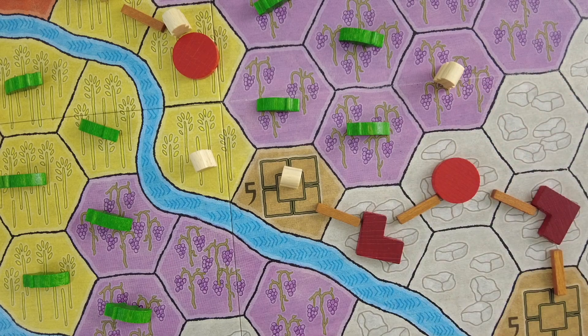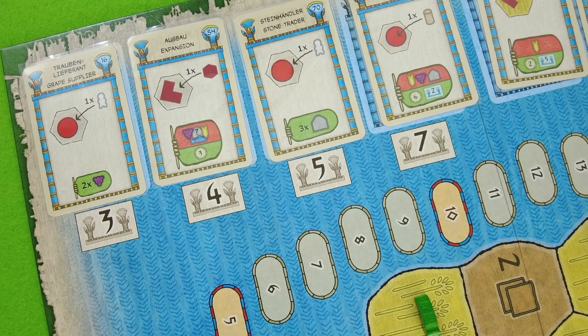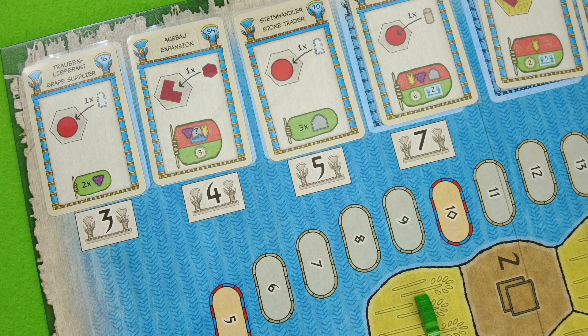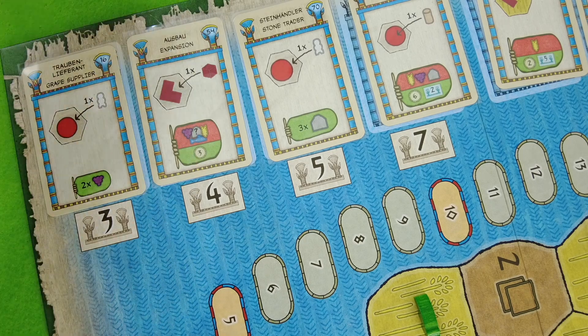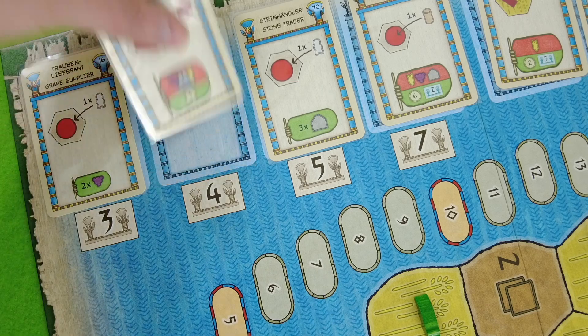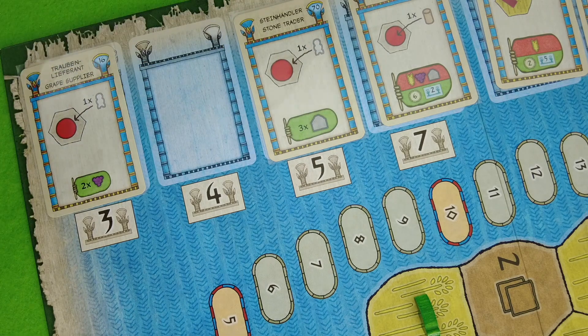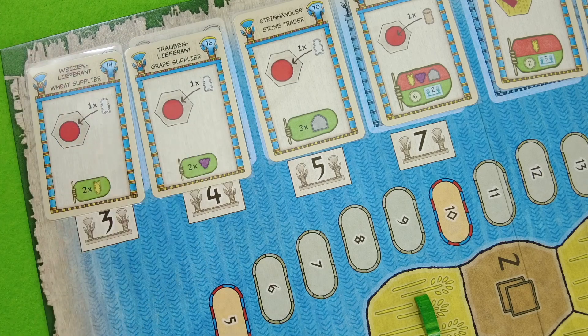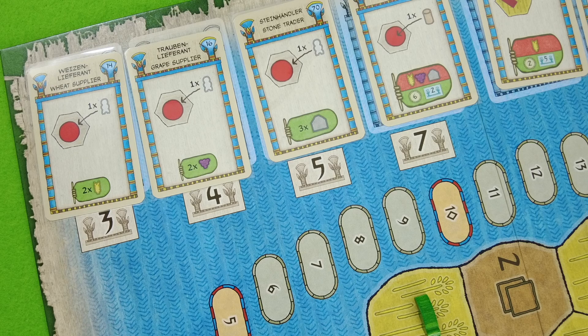We're down to one card. We have the settlement, and actually we could place it legally. But I think it's not that important right now — let's spend four dollars for the expansion instead. We grab this card into our hand. The next revealed card is the 14 — the wheat supplier, working pretty much the same as the grape supplier. Really great, very inexpensive cards that give you resources like crazy. I should really not clog up my deck too much.